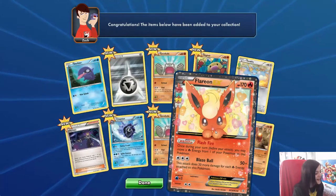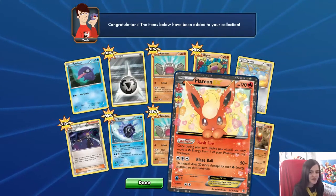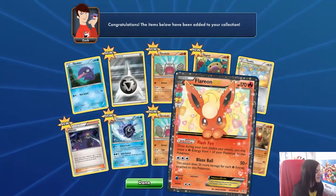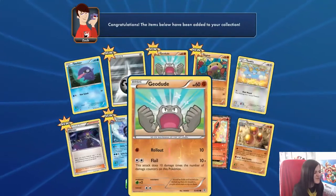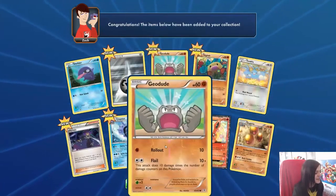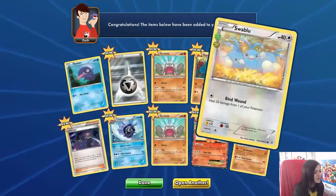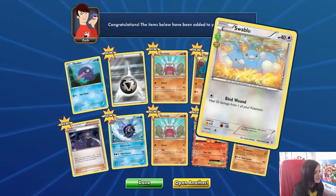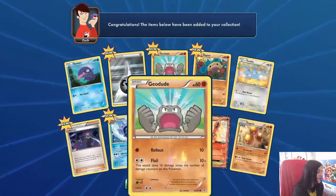I'm excited. I love the Radiant Collection. Hopefully over the next few months when we get more Generations packs we can get the whole set. Two Geodudes — don't you just hate it when you get a reverse and a normal in the same pack. Olympia, Swablu from the Radiant Collection, number 23. I'm happy with that.